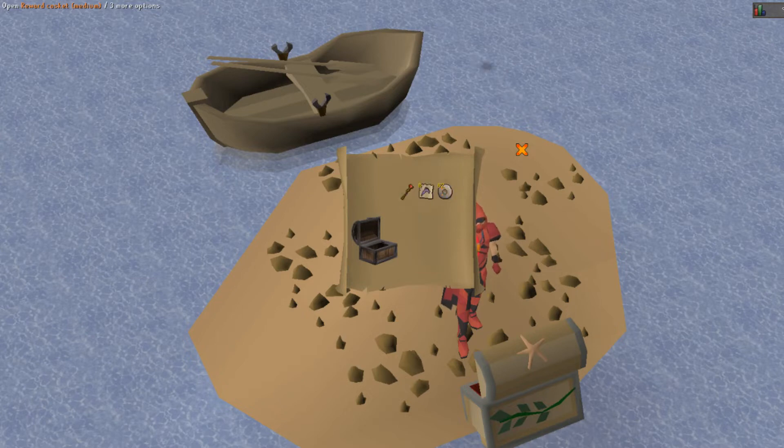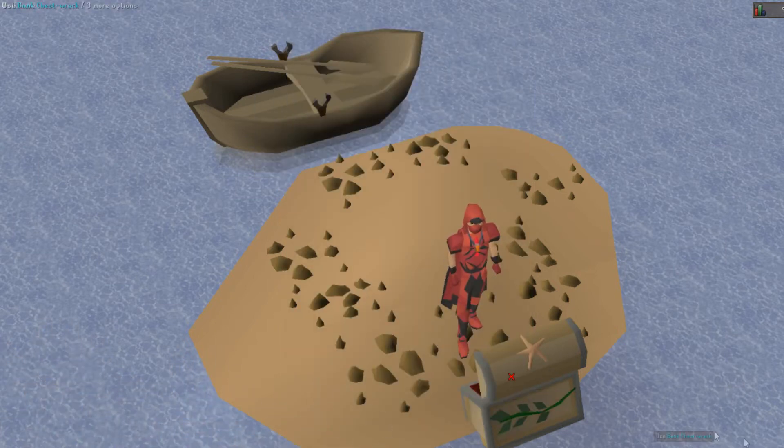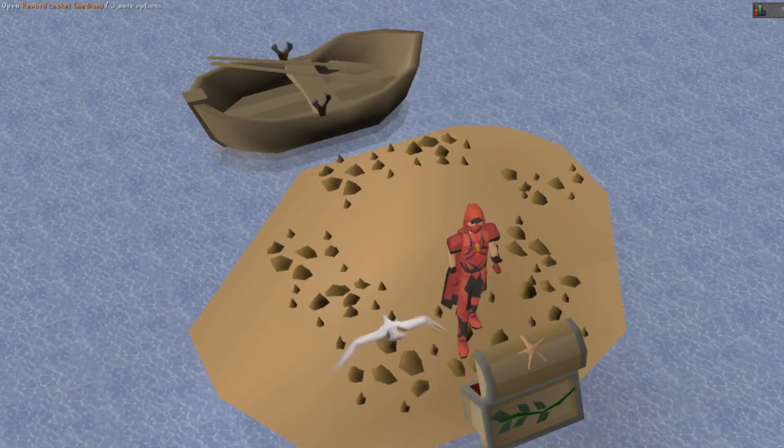There we go — it's a double unique: our middle page and a halo. Actually a triple unique — there is a gold helm in there too. Not bad, still got a lot to go. Let's keep at it.